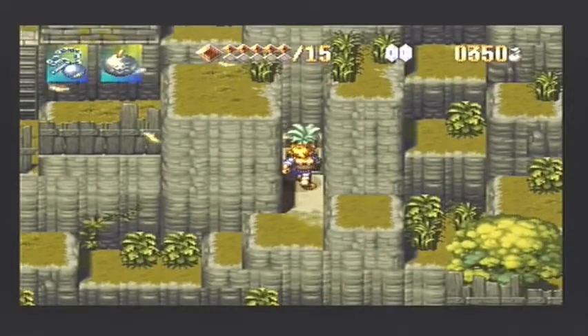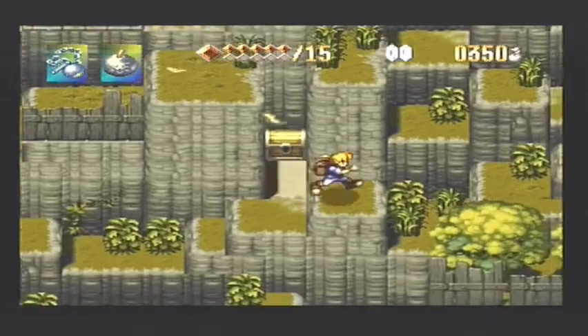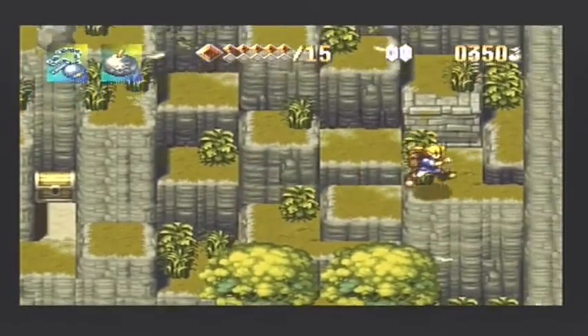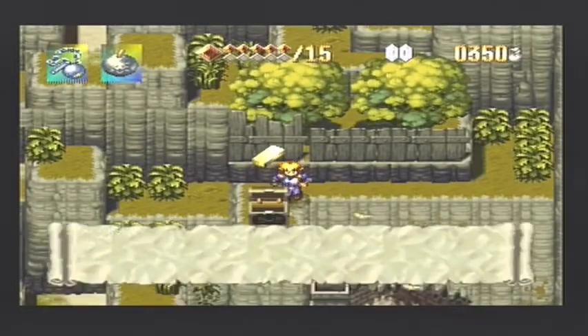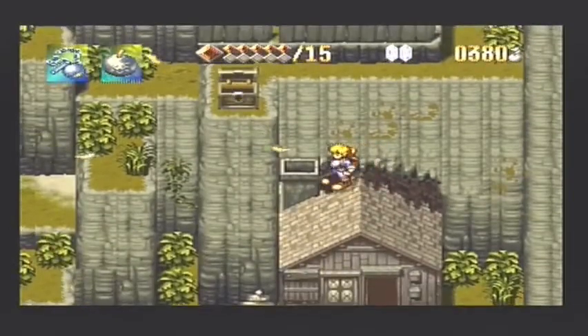I think this is a herb — yeah, I knew that was a herb. We want to head over that bit. Jump across there; do not go down that bit. Come over here to this chest — it's going to be 30 guilder. And we're going to come to the shack, the kind of shop, and jump down that chimney.